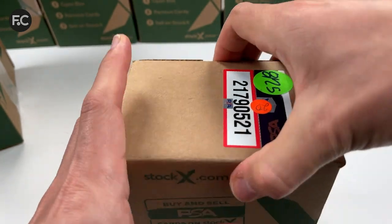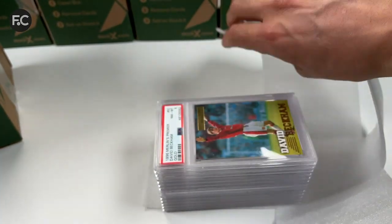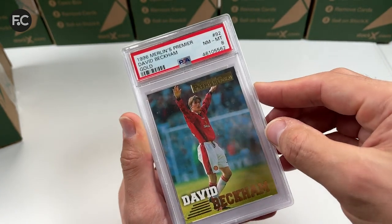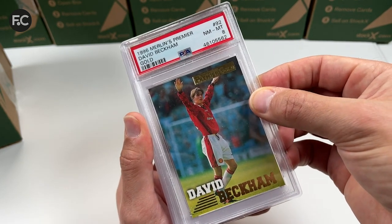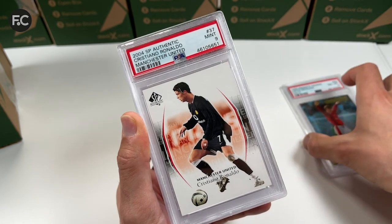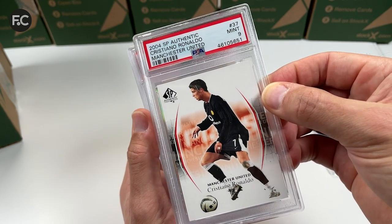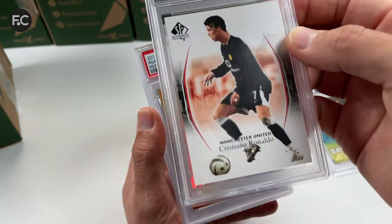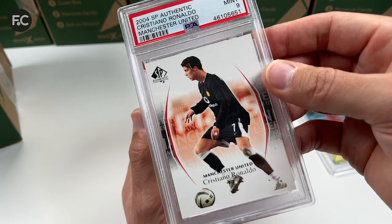Next is the second box. Here we have David Beckham — one of his rookie cards — that's a PSA eight. I have a couple of nines and a 9.5 BGS but this is an eight. The next card is the Manchester United SP Authentic Cristiano Ronaldo, and that came back a nine — that's great. Zero appearances, zero goals for Man United, so it's a very early card, just transferred from Sporting, which is really cool.